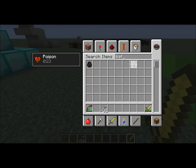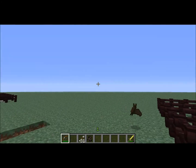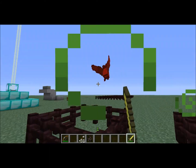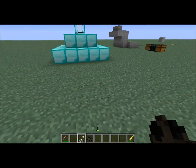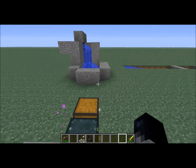Bats — do they drop anything? I don't even know, I don't think they do. No. So bats take, I think, one hit with a diamond sword, two hits with a gold sword, and down from there, I believe.